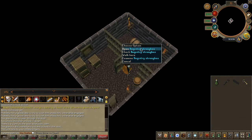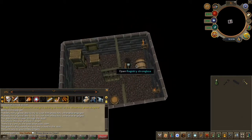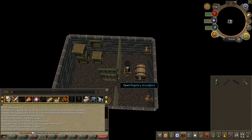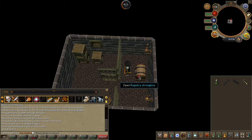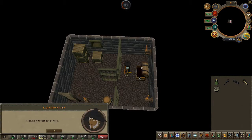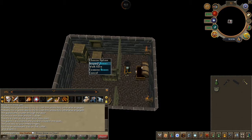Right-click and check the chest for traps, then open it. Inspect the box nearby and exit.